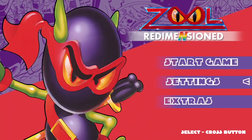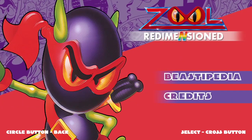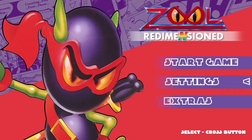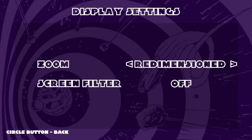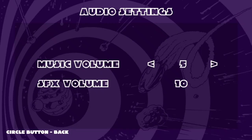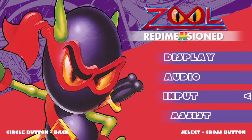We have the extras here — the Beastopedia and the credits. We've got Settings. If you have Display Options, you can do the Zoom options here, which is kind of cool. You can have Screen Filter. I prefer to have it off. Audio Options — not much to write home about there. Input — not much to write home about there either.